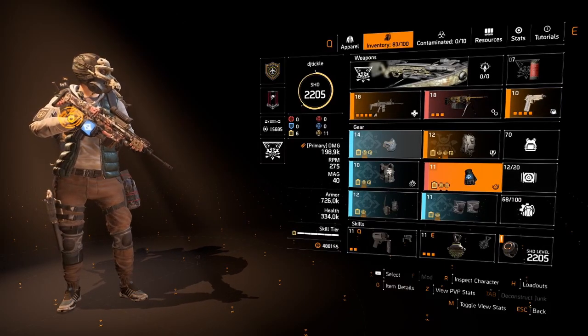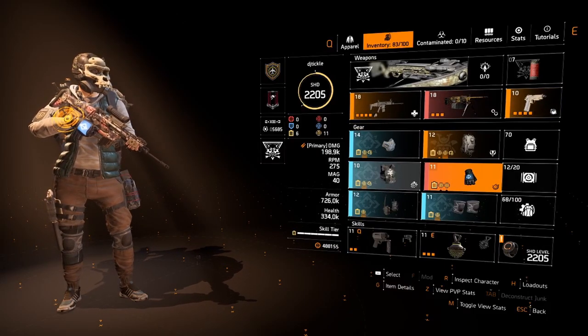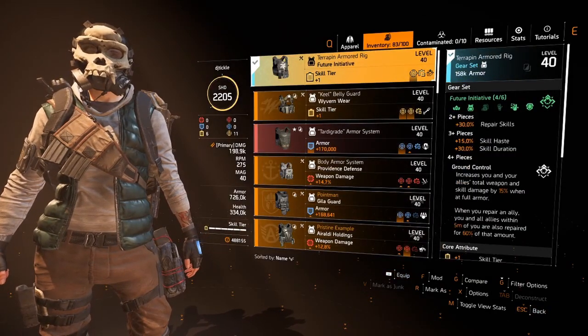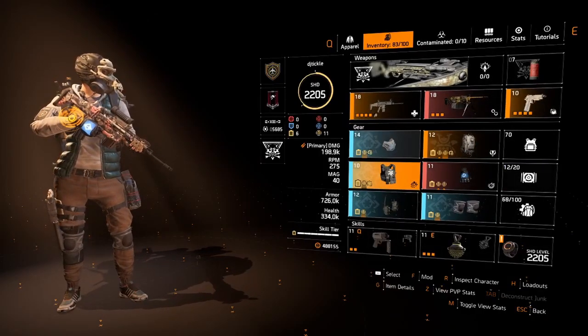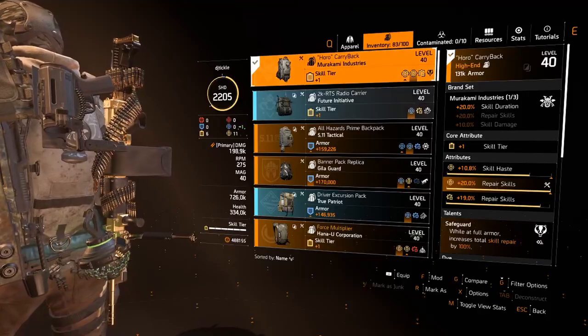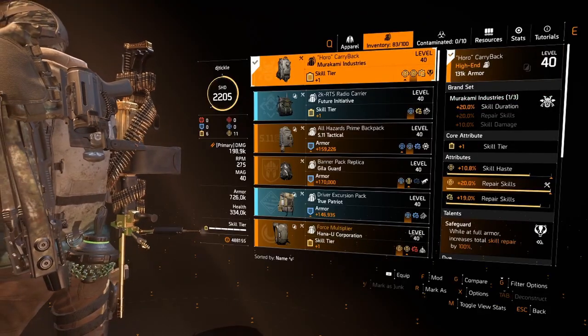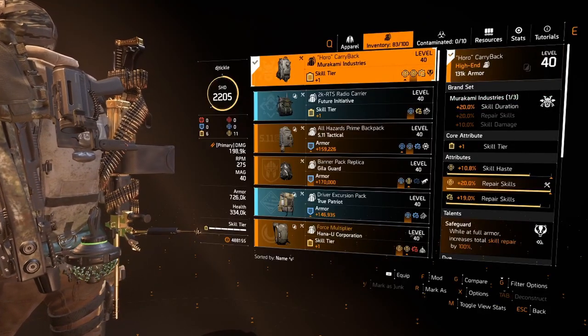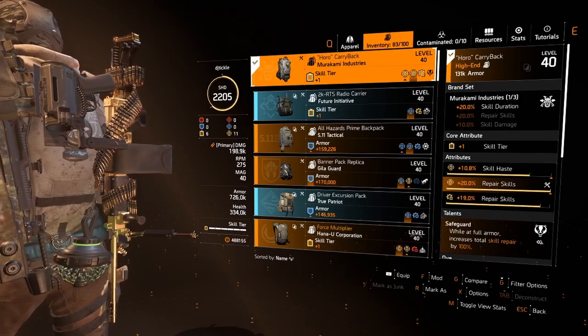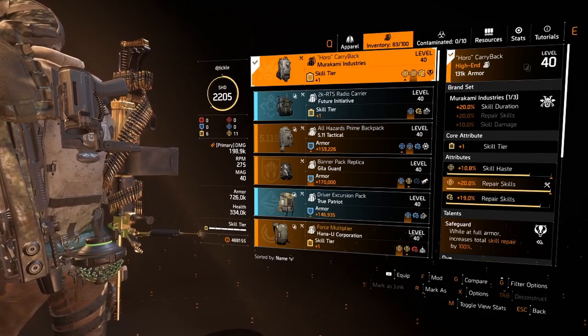If I didn't have the Future Initiative chest piece I would obviously be running a Murakami chest piece. I would run Empathic Resolve, and that would tie up really nicely with the brand set bonus giving skill duration and repair skills. You can also run this the other way around — run two Alps pieces and that will give you repair skills and skill duration as well.